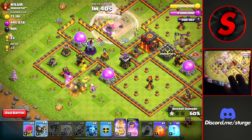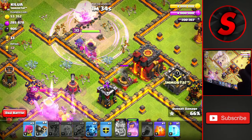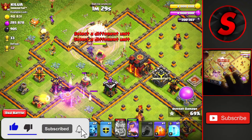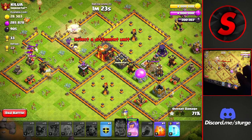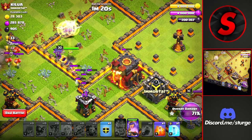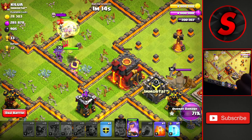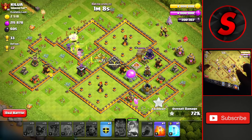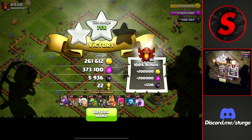We're going to spam everything in and hopefully get that two star. The Queen will eventually head over to the Town Hall after taking out a couple more defenses. We'll drop the rest of the Wall Breakers and Archers and basically everything else. We're at 70% — a decent amount of percentage — and we're about to get the second star from that Town Hall for around 22 trophies. We'll use the Queen's ability and get that Town Hall down for the first star, a decent attack showing how to attack a Town Hall 10.